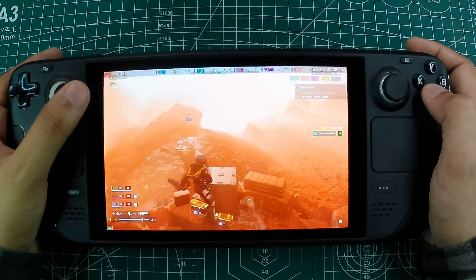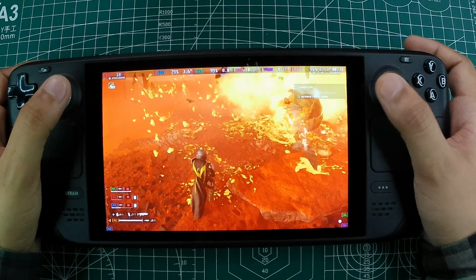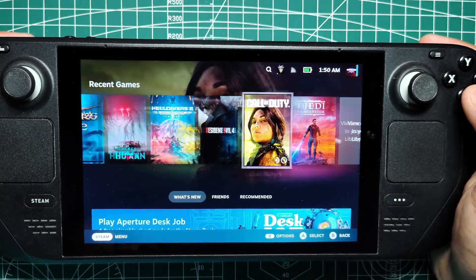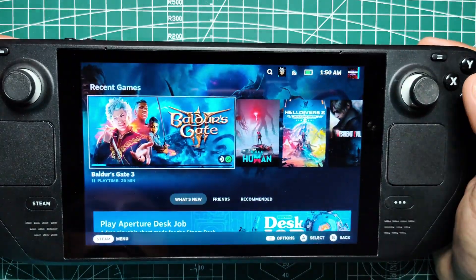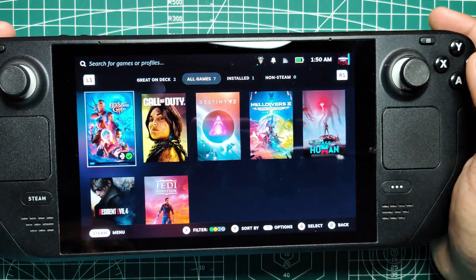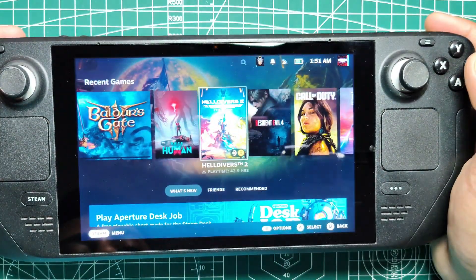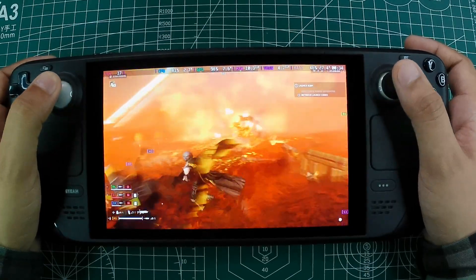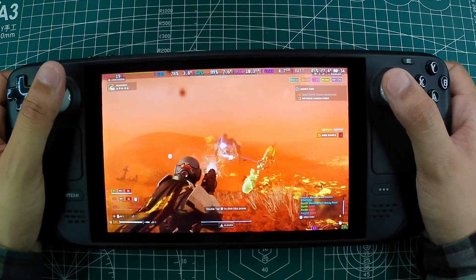If you're using your Steam Deck to play games that require mouse input, Valve has you covered there too. The right analog stick can be used as a mouse when combined with the Steam button, and the right touchpad can do the same. Additionally, you can simulate left and right mouse clicks by pressing the Steam button in combination with R2 and L2 respectively. This makes navigating in-game menus or even playing certain types of games much more intuitive.